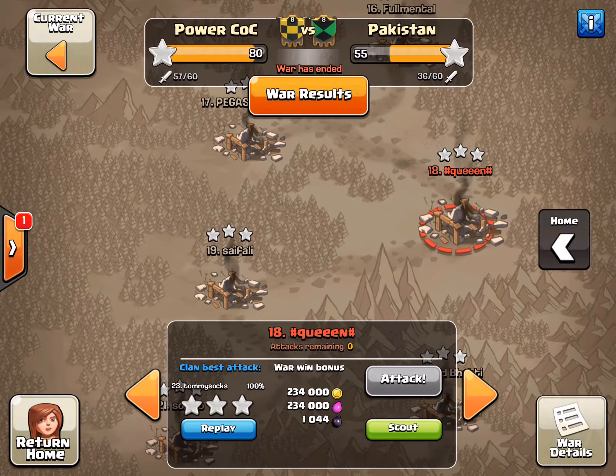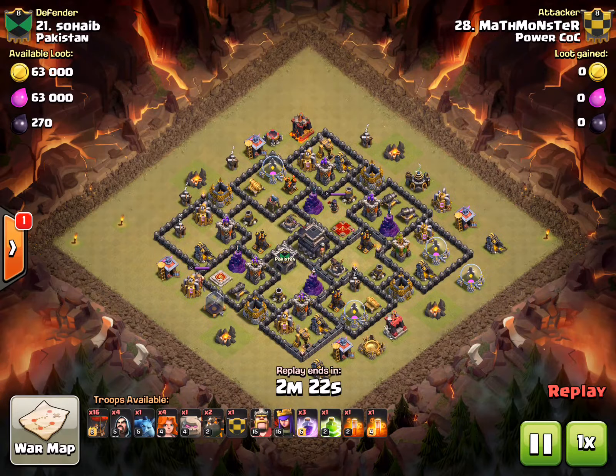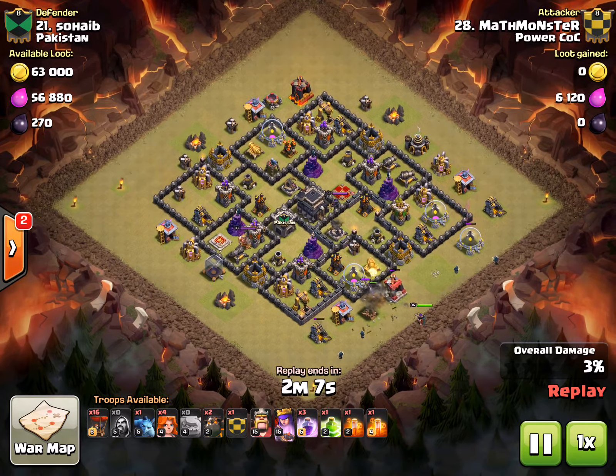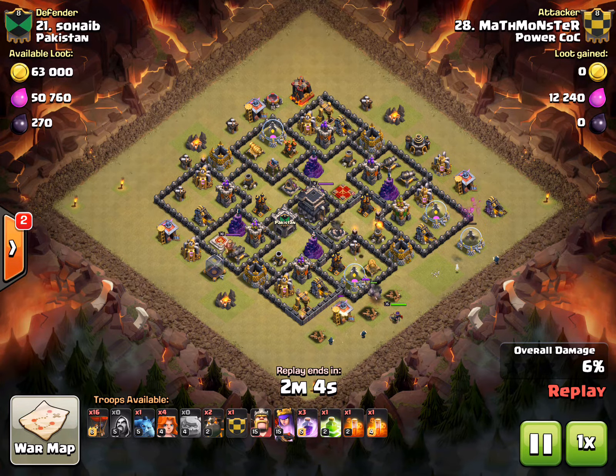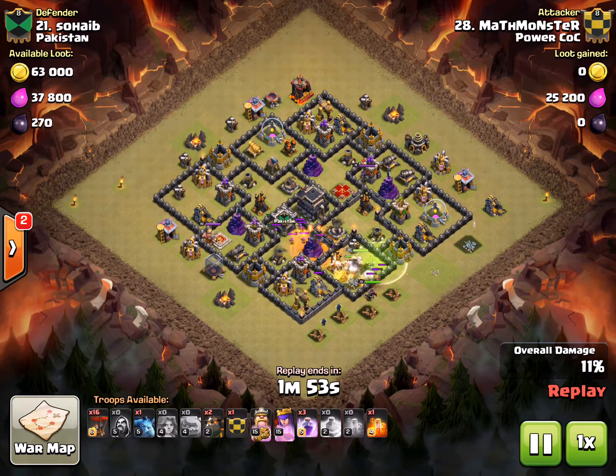Look at this one by Math Monster — a fairly new guy who just really likes math I guess. He comes in with a GoLaLoon with some Valks in the kill squad, which would technically be a GoVaLaLoon, and I've been a huge fan of that on my Town Hall 9 account. It really gives your kill squad that extra push. He only uses one golem, which means he can bring a max Hound in the CC for the air portion of his attack.